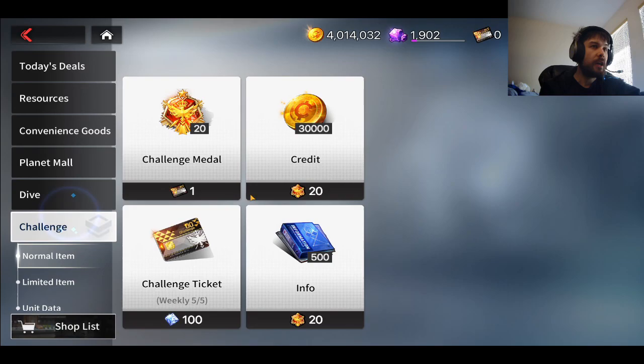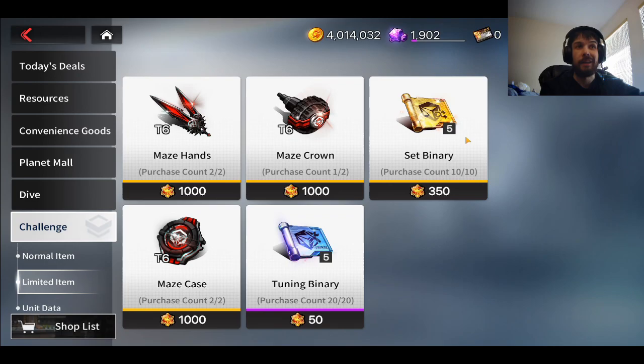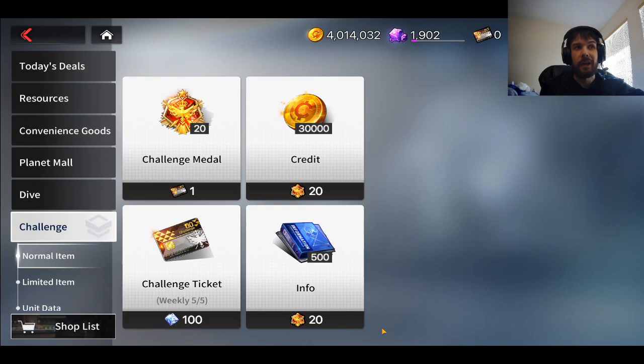But then there's some other stuff you can also get here in Challenge Mode — you can also get some more maze gear. I'd highly recommend that as you go through Challenge Mode, you start picking this stuff up. It's better to get than some of the other things, like the set and tuning binaries and the info. You get info over time, so it's not really as big of a deal.